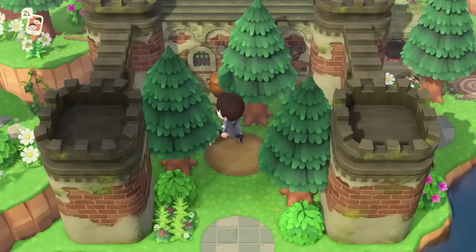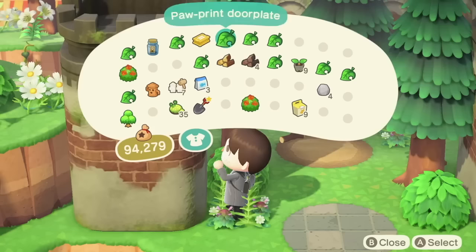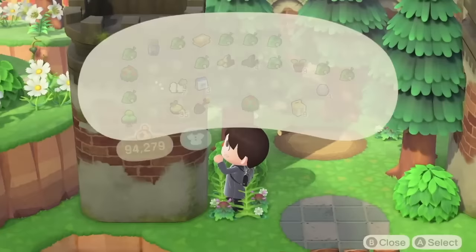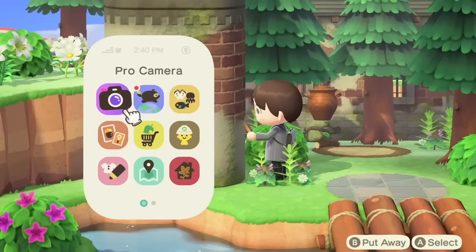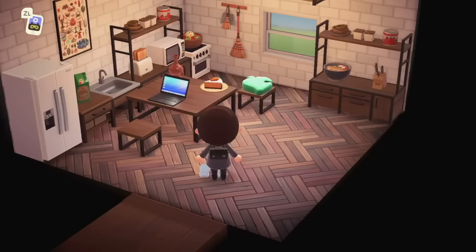Did you know you can place small items on top of the castle towers? These have to be items that only take up one single square — if they're any bigger, you won't be able to put them on top. You could do cool things like having a little gyroid act as a watch for the castle tower, so I definitely recommend doing this if you use any castle items on your island.